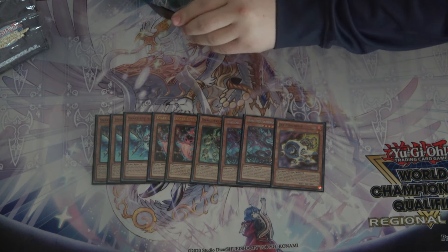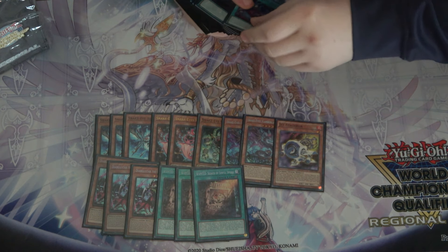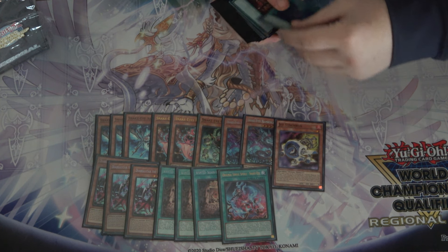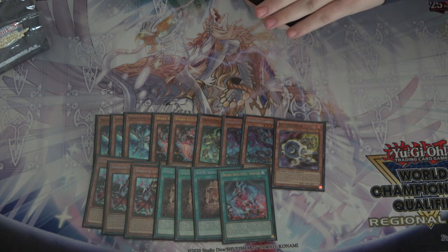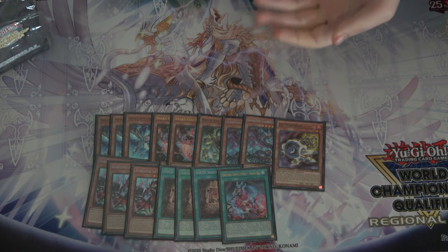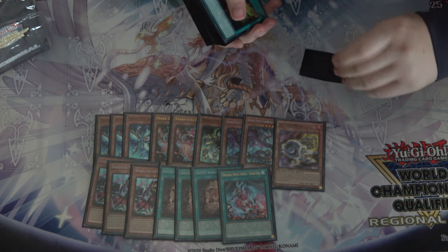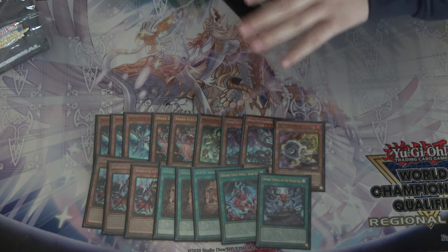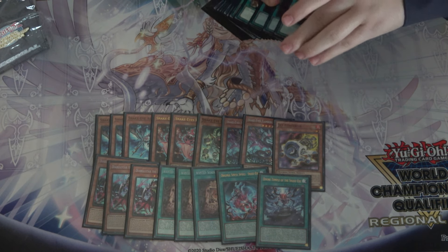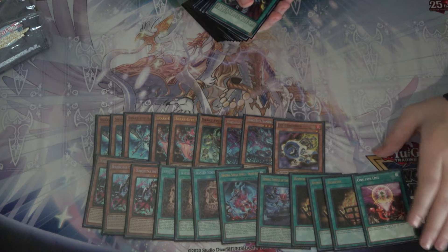For the other starters, he's playing the About Start package: three Witch, three Wanted, and one Original. Just the one Original, because the second one doesn't really come up — anytime you draw it, you'd rather have another non-engine or one of the better starters. One copy of Temple helps you dodge Nib and extend. And then the last of the starters are Triple Bonfire and one One-for-One.